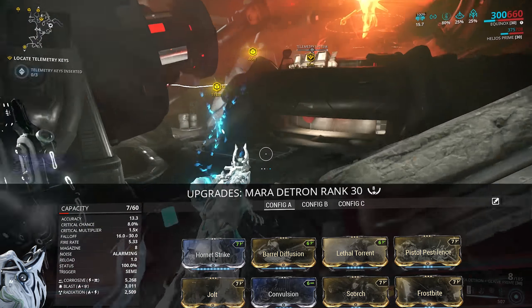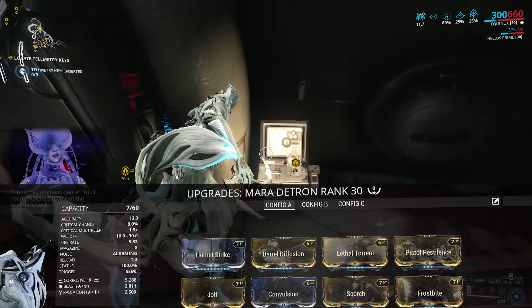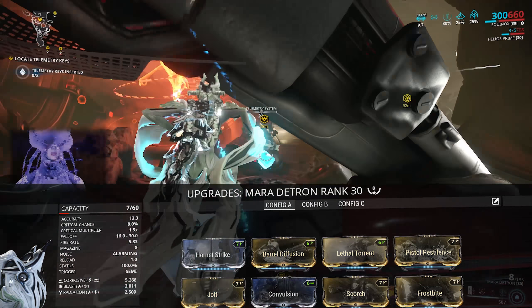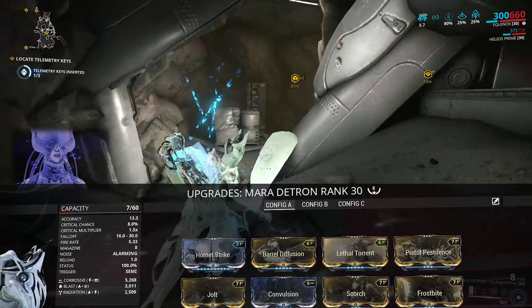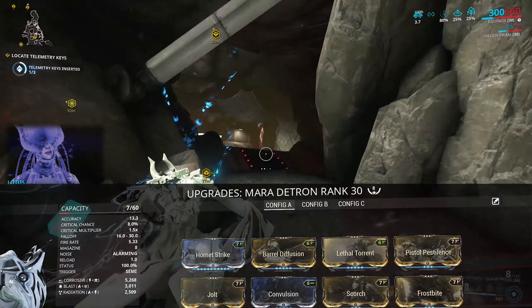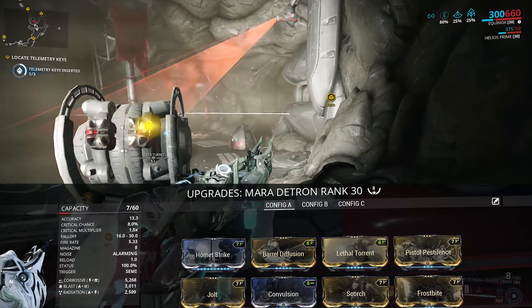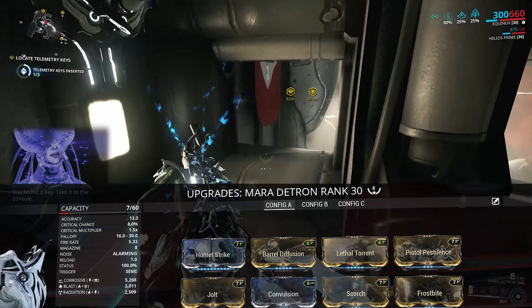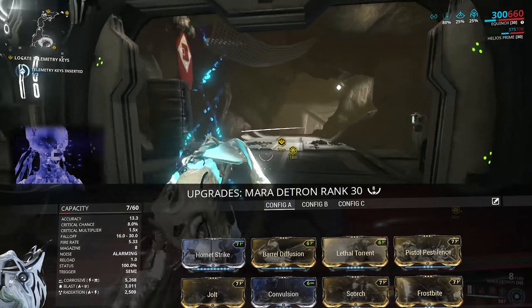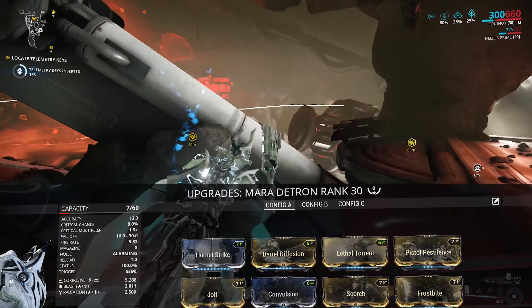Seeker also works amazingly well in that slot for punch-through, allowing you to hit multiple enemies. Augur Pact is an option too to boost all of the damage types on the weapon. And if you really must or just want to mess around with it, you can put Magnetic Shells in there, but I'm not going to recommend it. There's definitely a little bit of room for personal preference with that final slot, that's for sure.